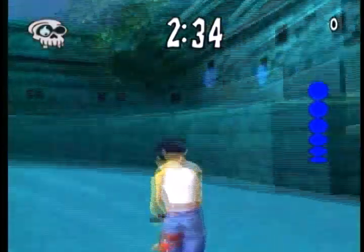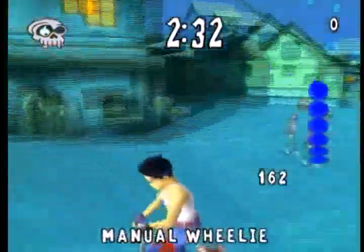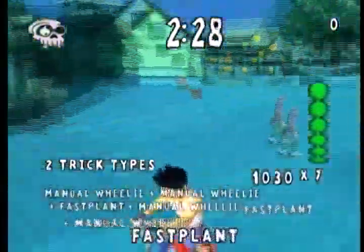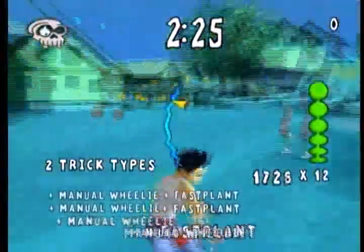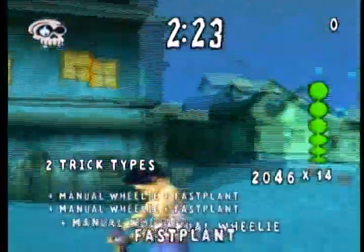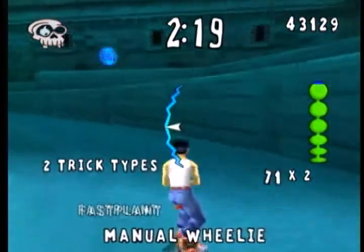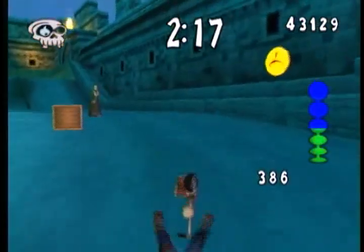What you want to do is jump, put yourself into a manual, and just keep doing it over and over — jump, manual, jump, manual. If you're on somewhere that's sort of a slope, you can do it and it'll just keep spinning you around and around. Otherwise, if you're on a flat area, it'll make you roll forward and you might crash.